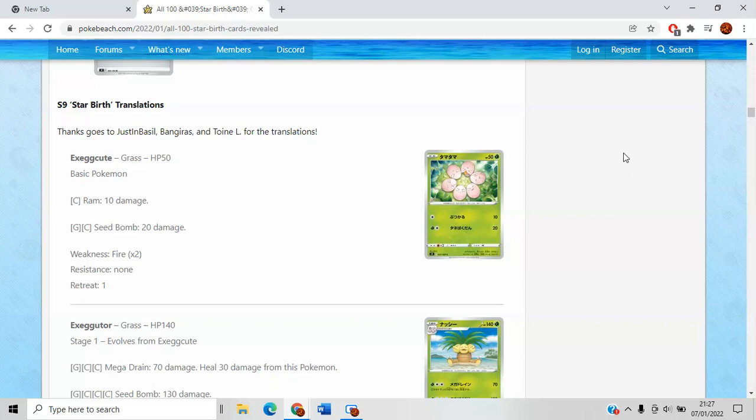Hello everyone, Enby here, hope you're all having a nice day. In today's video we're going to be taking a look at Starbirth. Starbirth is a small Japanese set of roughly 100 cards that's going to comprise part of our Brilliant Stars set, which is our next English set coming out in February.